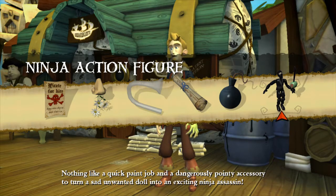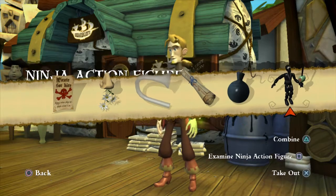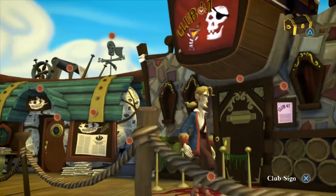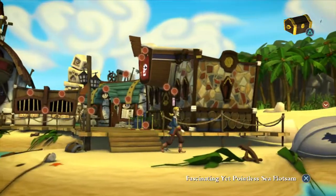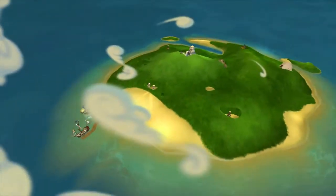Is this the end of Pink Pajama Pierre? I guess it's true, black really is slimming. Nothing like a quick paint job and a dangerously pointy accessory to turn a sad unwanted doll into an exciting ninja assassin! It says it's a ninja assassin accessory now, so perhaps we've actually done it.